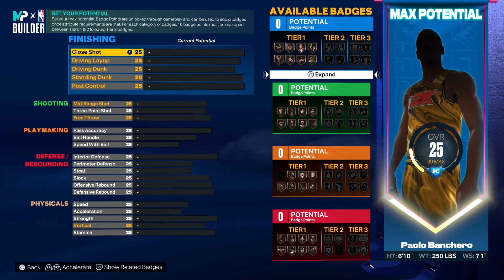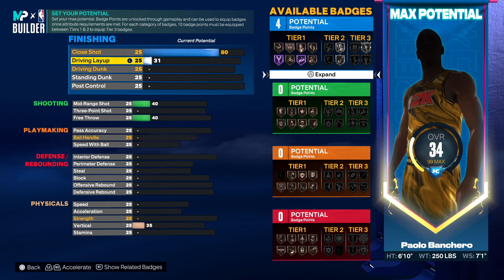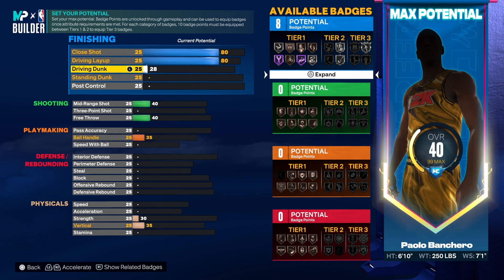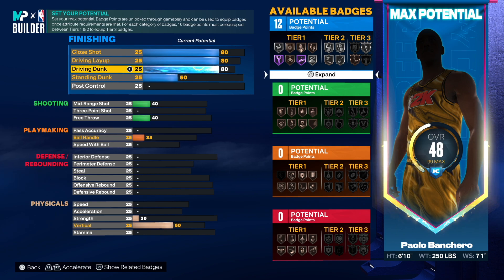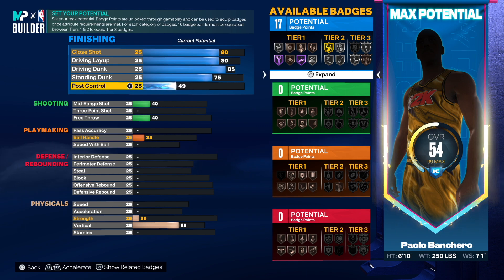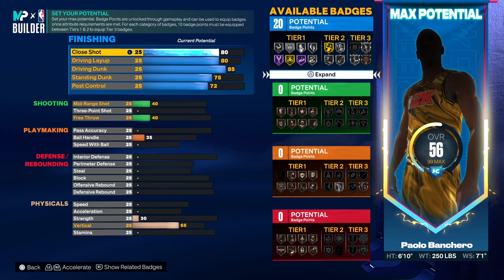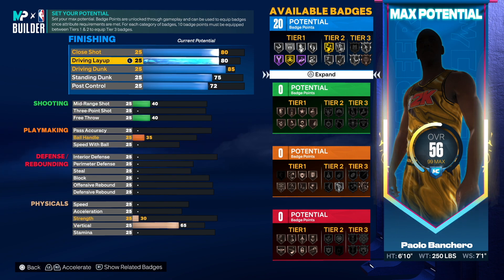Now this is the best part. He had a close shot of 80, so that's what we're going to go up to right here. Now you want to go 80 driving layup, and then the driving dunk was 85. So far as I'm looking at this build, you're going to have no issues with finishing under the rim, going to the rim, around the rim — no issues at all. And then you want to put that post control to a 72. So that's going to give us 20. This is a solid inside build — you're going to be able to do pretty much everything you would want to do inside the paint.